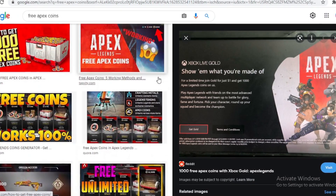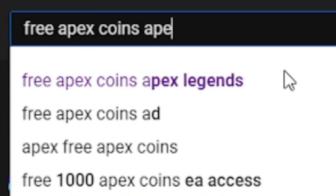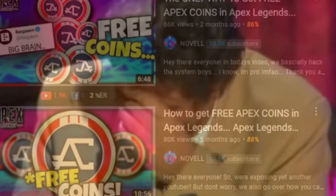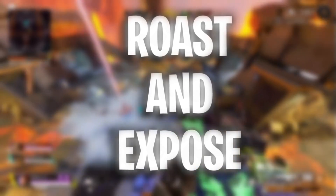Now all of these are obviously fake. You have to be a very special human to believe that some of these are real. And there are even YouTubers going off and showing people how to get these free Apex Coins. Some real juicy stuff going on. But as always boys, welcome back to part 3 of the Roast and Expose series, season 2.